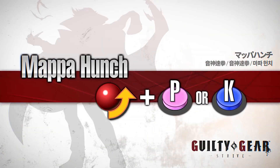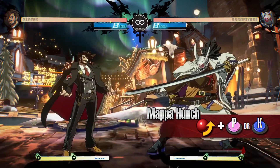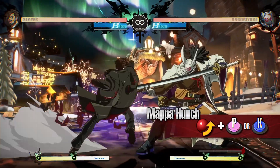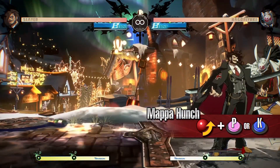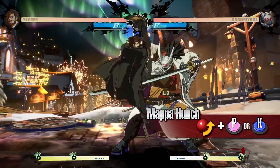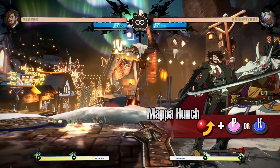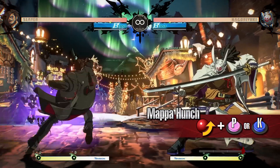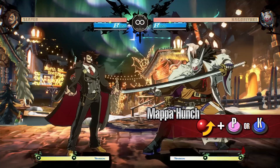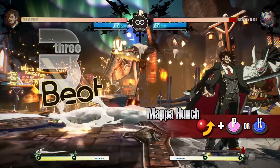Mappa Hunch: Slayer lunges forward to perform a strike attack. It has fast start-up and works well in combos starting from normal moves. The punch version covers less space but has fast start-up and leaves you safe from counter-attacks even when it is blocked. The kick version travels farther and knocks the opponent down on hit. Choose the right version for your current situation and distance from the opponent.